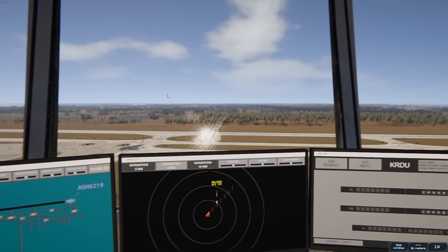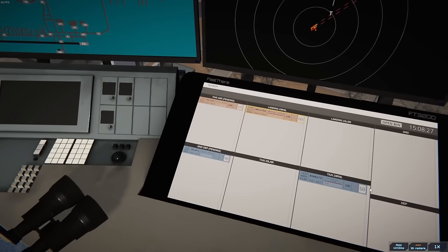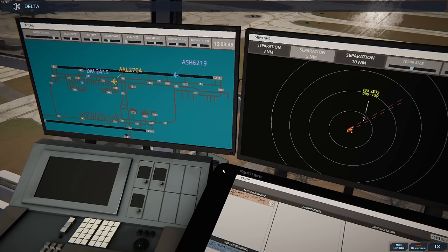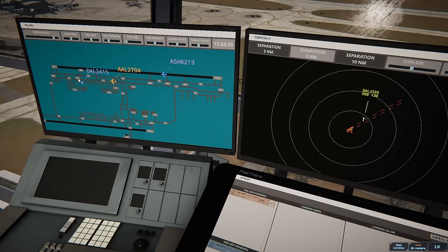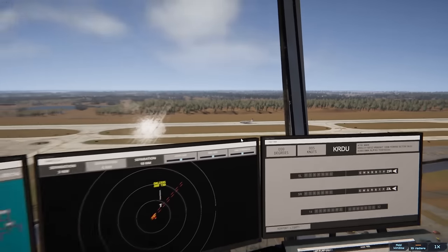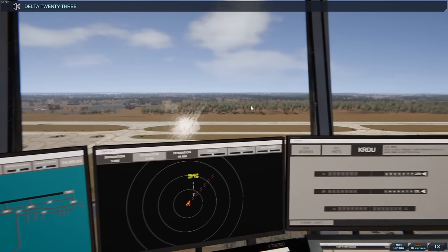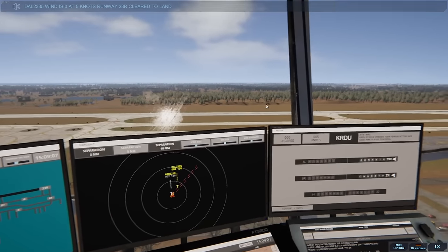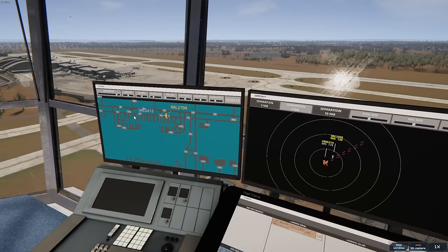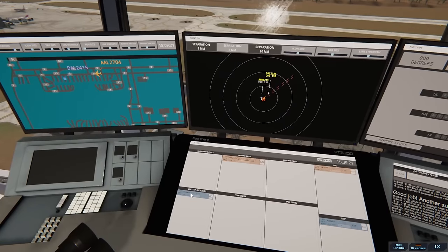Off they go — they're on the ground. Raleigh Ground, Delta 2415 with information like requesting push and start. Delta 2415, pushback approved, facing southwest. We're going to have them do that so they can face the way Foxtrot is going. These boys are going to get a pretty late landing clearance but they should be okay. Delta 2335, wind 0 at 5 knots, runway 23 Right, clear to land. If they're pushing back facing southwest we're going to have them take Tango 3 Bravo.